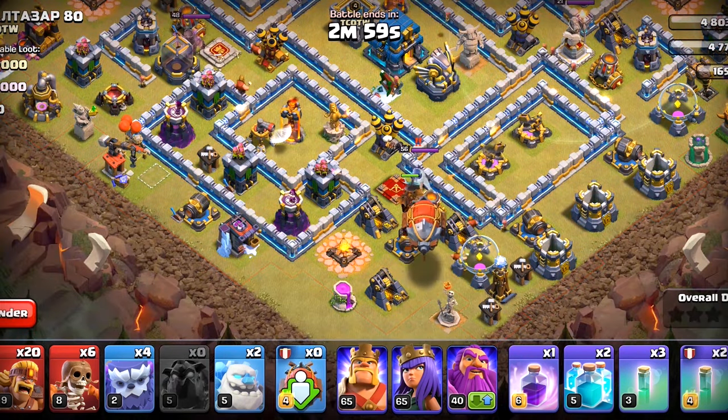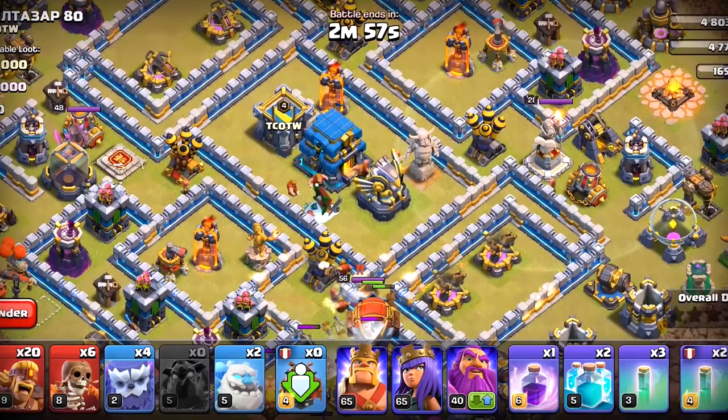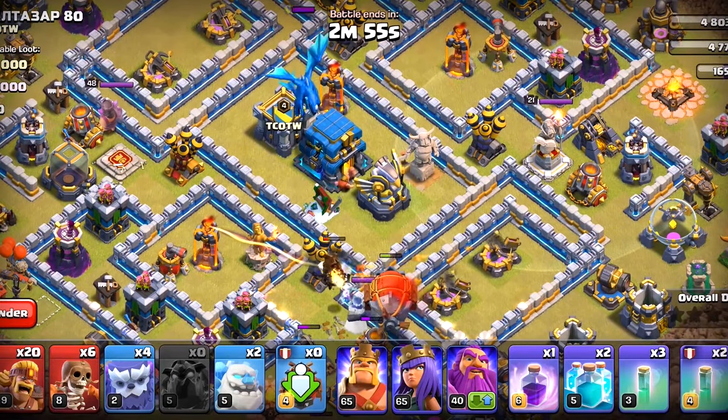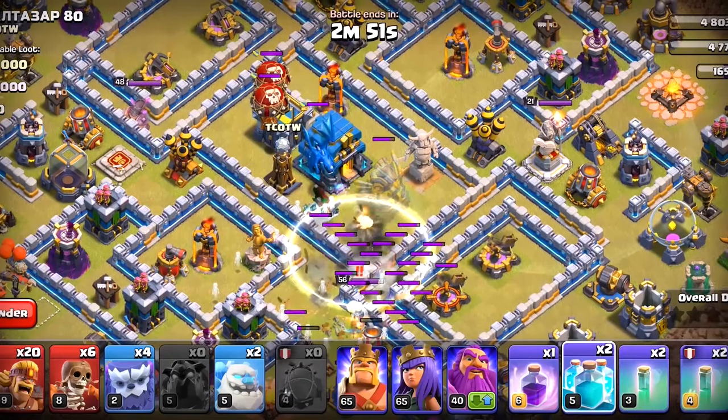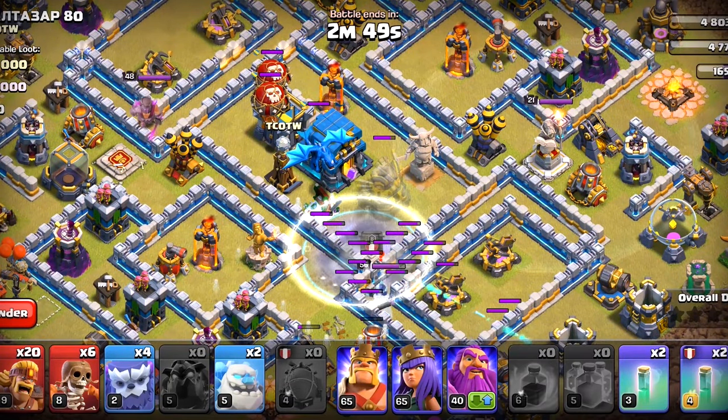Let's start with the Hound, followed by the Blimp. The Azuboe is going to get one knockback, but that's about it. The Blimp is going to reach its destination. We're gonna make it invisible and then let the Super Archers come out.